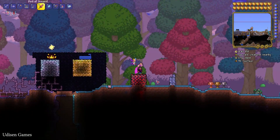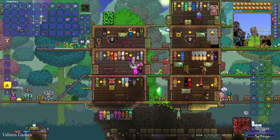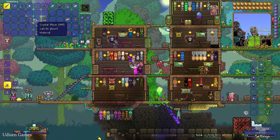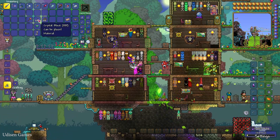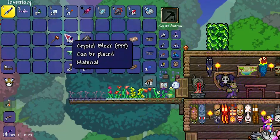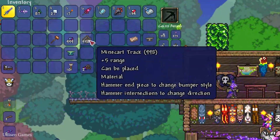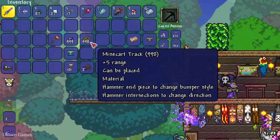Let's get started. To build this farm you need to collect these materials: any type of hammer — wood or copper — two or three hundred solid blocks of any type, for example crystal blocks, and two or three hundred minecart tracks.